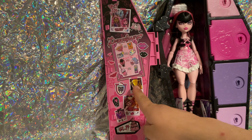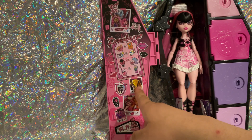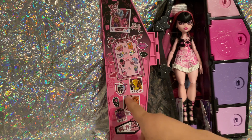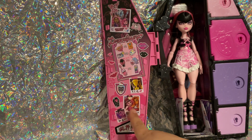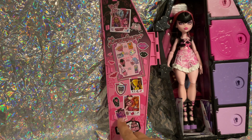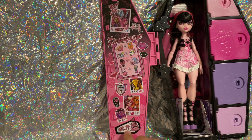We have a dance trophy, what looks like Claude's hand with Draculaura, a Polaroid picture with Draculaura and Torla, Count Fabulous, and Draculaura's birthday — which is, of course, Valentine's Day.